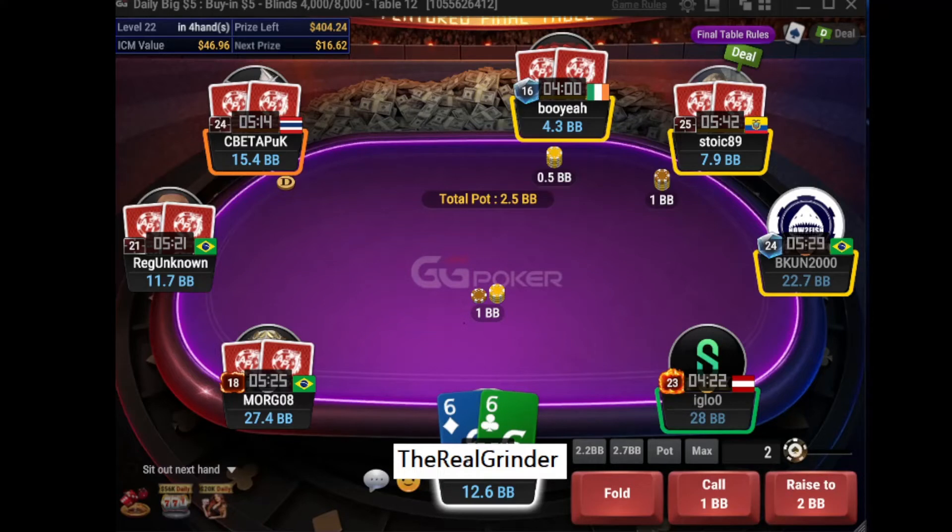Our last spot for today. Again we have an ICM spot. We are at the final table in a $5 tournament on GG Poker. There are three ABC regs and one very good reg, also one fish and two unknown players. We are 5th in chips with 8 players left. We are in MP with around 13BB and have pocket 6s. What would you do? Min-raise, ship, or fold — make a decision.